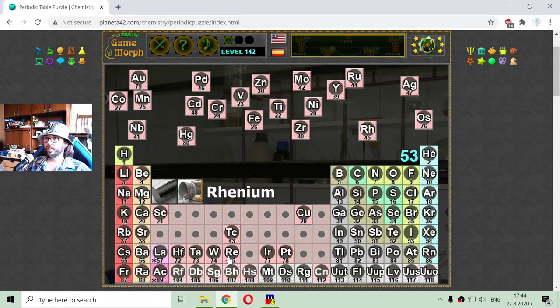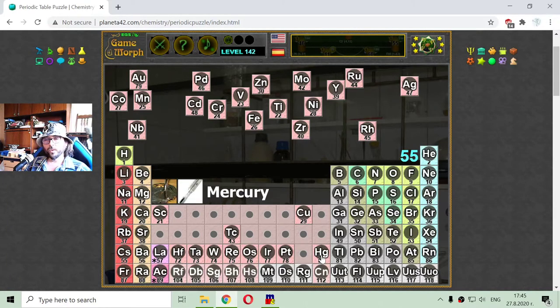Rhenium, near tungsten. Osmium, atomic number 76. There it is — mercury, with atomic number 80. And between these two — which element is there? It is gold. And I know that — so I have learned something.